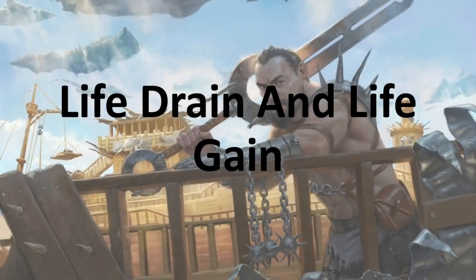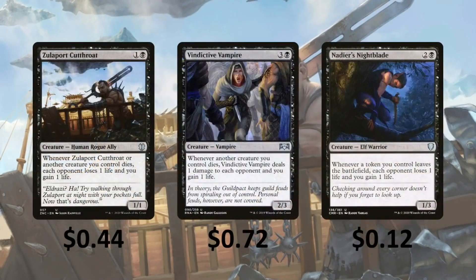Then we have some Life Drain and Life Gain — helpful so we can slowly take opponents down while also gaining life and getting triggers off of Lisette. Zulaport Cutthroat — whenever it or another creature you control dies, each opponent loses 1 life and you gain 1 life. Vindictive Vampire — when another creature you control dies, it deals 1 damage to your opponent and you gain 1 life. Nirkana's Nightblade — whenever a token you control leaves the battlefield, each opponent loses 1 life and you gain 1 life.